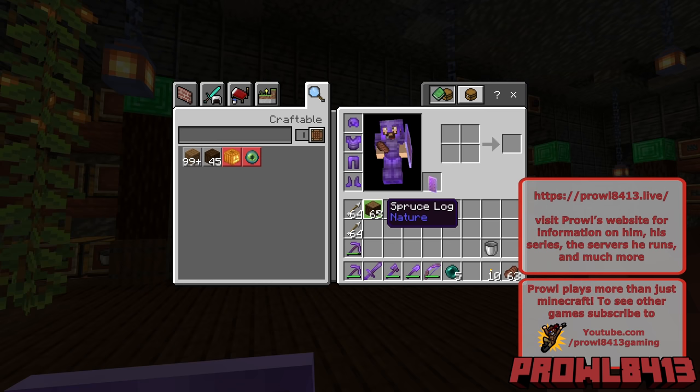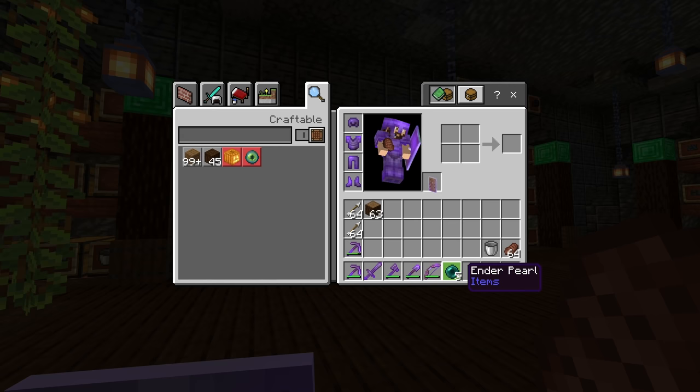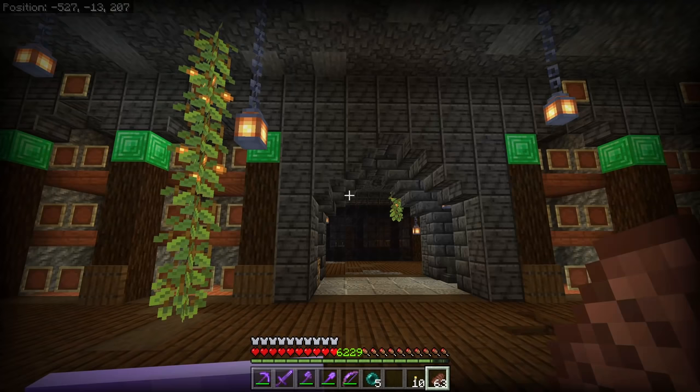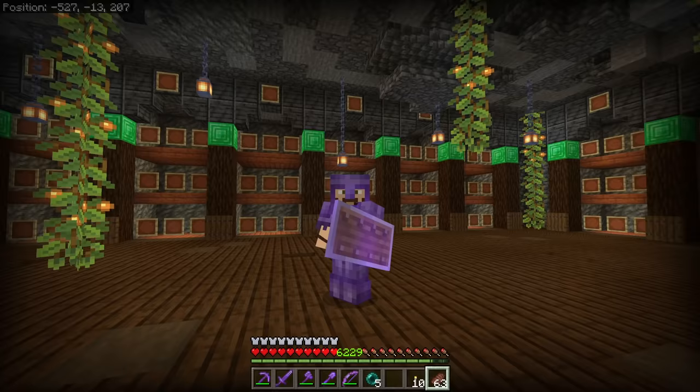As far as going to the end, we need a few things. We're going to bring a couple stacks of arrows, a stack of logs so we can make Shulker boxes when we kill Shulkers and get Shulker shells, a couple stacks of food, some ender pearls. I'm going to keep all my tools on me. Really the only tools you're going to need are your Silk Touch pickaxe, a sword, and your bow.